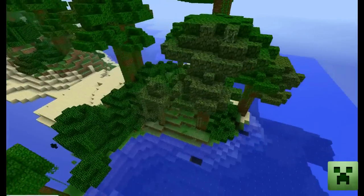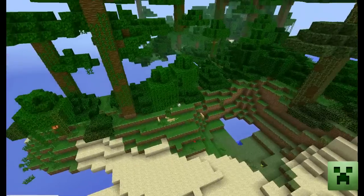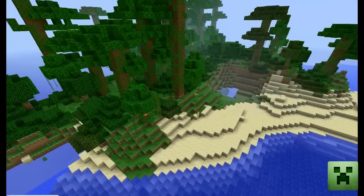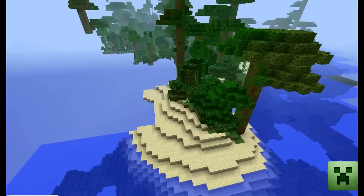It's like a flat land so you can build a house right there on the sand — a little beach house. Or you can build a treehouse, which I'd probably recommend because there's plenty of wood and a bunch of trees.